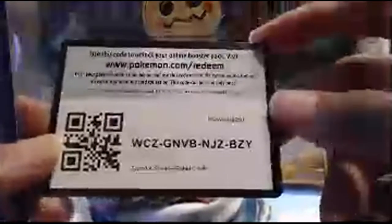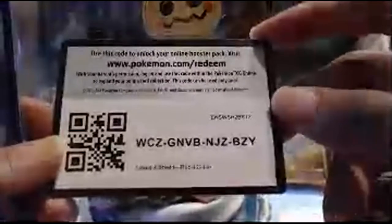We got a foil Chewtle — Chewtle is one of my favorite flying types. We got a foil trainer card. We have a foil Chewtle again, which is an uncommon. We have a foil Pelipper. Here's the next code card. There's the next code card, guys.